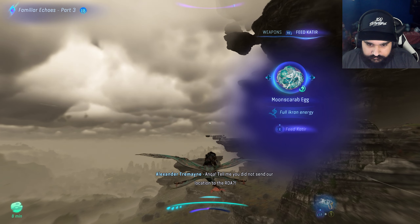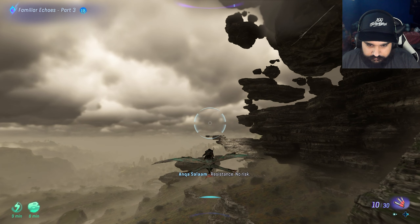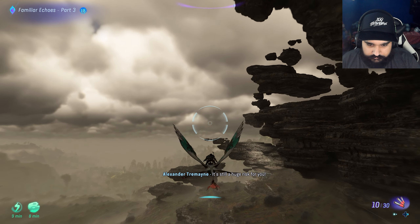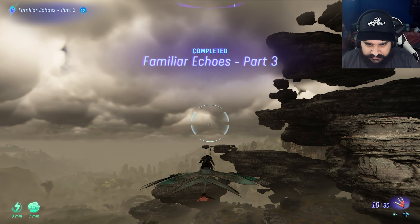Anka, tell me you did not send our location to the RDA. It's an abandoned outpost, Alexander. There's no connection to the resistance. No risk. It's still a huge risk for you. It's done. I made my choice. His family. Gotta convince him.